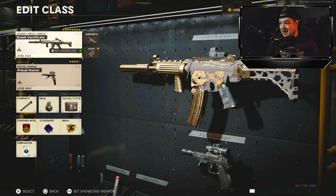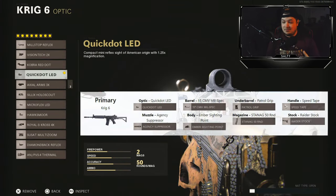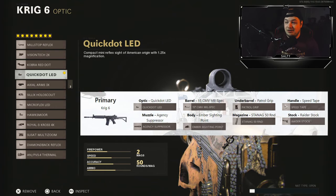Now it did give me a pretty goofy class, I'm going to be 100% honest. Let's get into the attachments — we're running Gunfighter. For the optic, we're running the Quick Dot LED, one of my least favorite sights in the game, but we made it work. The muzzle gave us the agency suppressor. You get 7% vertical recoil control and that ability to stay off the map hidden from the enemies, which did make it a ton easier to go on some streaks.